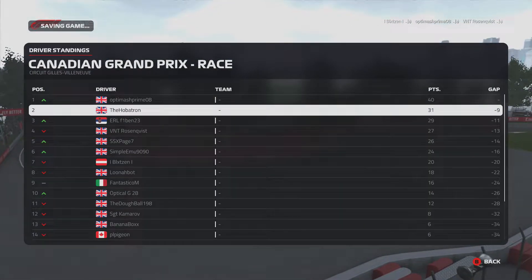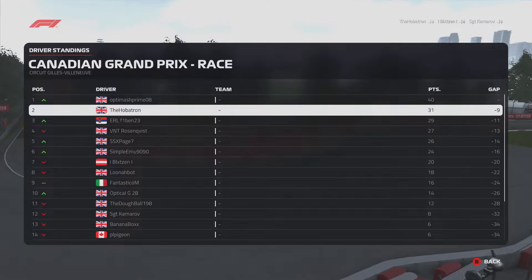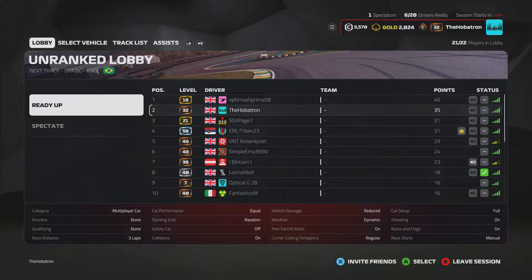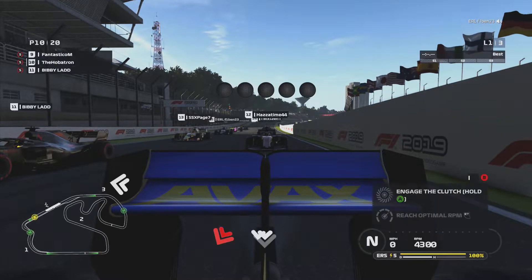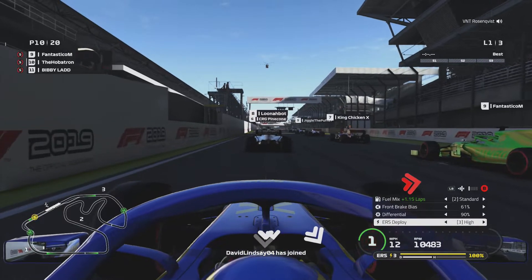We're in second on 31 points. We are no longer leading but we're still in with a chance - 9 points behind. That is until we go to the lobby and 31 points magically becomes 35. So once again I've gained 4 points out of nowhere. I don't know why luck keeps shining on me like this, but I will take it. So 35 points it is. I can't quite read how many points the guy above me has, but the point is we are in second place in the championship. We're still in with a chance as we leave the grid in Brazil.